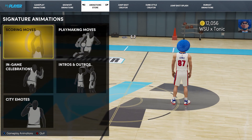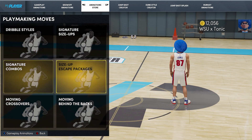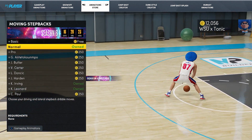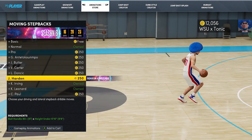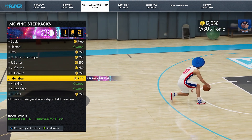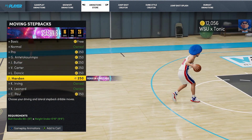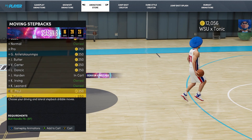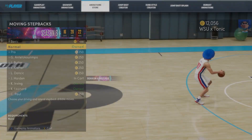Ever since this move was introduced in 2K, it's always been pretty glitchy — pretty good at getting space on the defender because it was almost a travel with how far he stepped back with it. It is a moving step back. Looking at the Season 6 release and comparing it to something like 2K20, it does look a bit patchy.